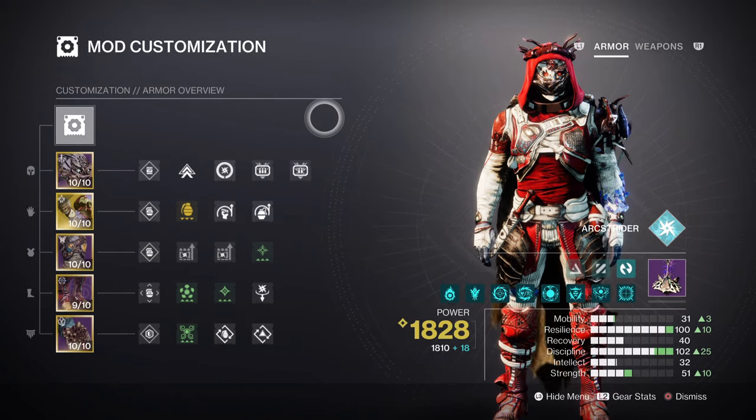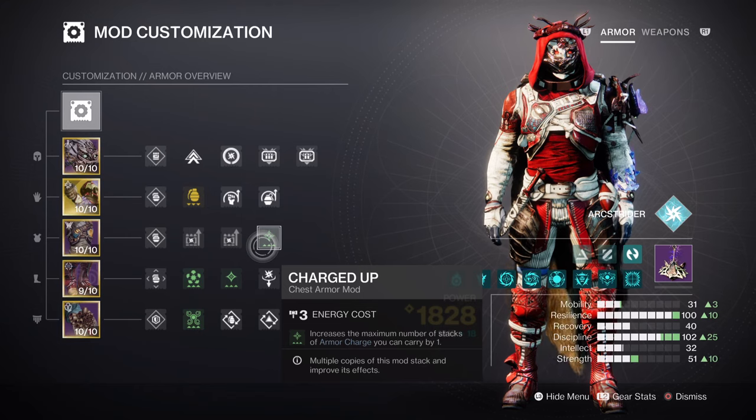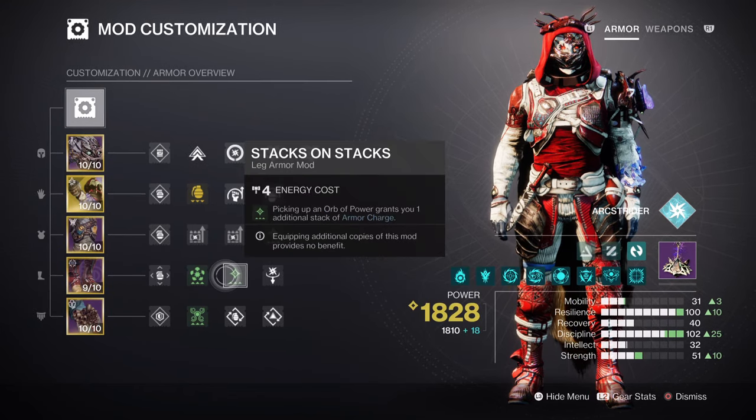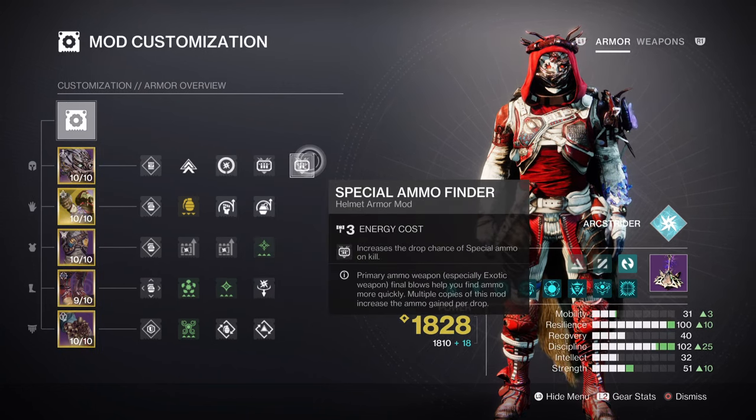The next section focuses on armor charges and additional mods recommended for the build. Charged Up will give you a +1 to how many charge stacks you have, while Stacks on Stacks will increase orb collection by +2. After that, Harmonic Siphon, Elemental Charge, and Powerful Attraction mod will allow us to create and collect orbs of power. Lastly, we have the Ammo Finder, Reserves, and Scavenger mods for increasing the payload of our special and heavy weapons.